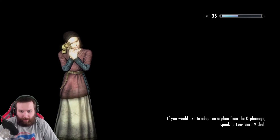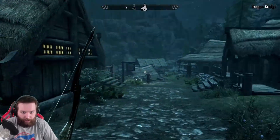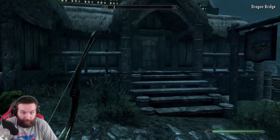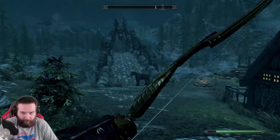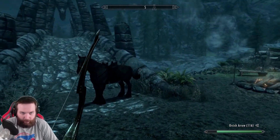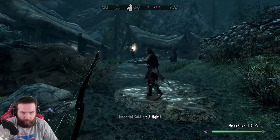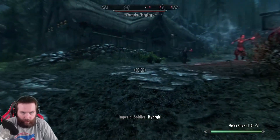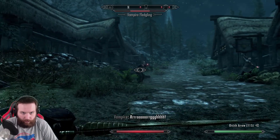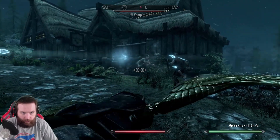Off to Dragon Bridge we go, find this moth priest. There's probably no vampires around - well, she's one, there's always one around. It's weird that she's helping me - I'm in a group that wants to kill them. Maybe he's in the inn?